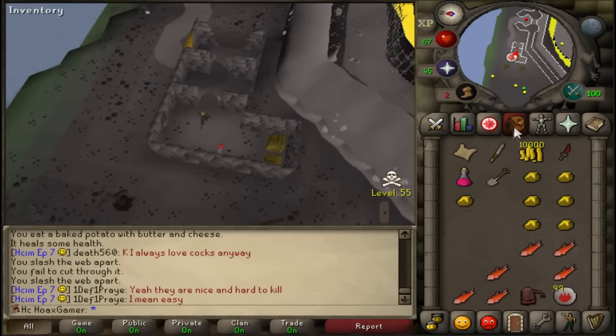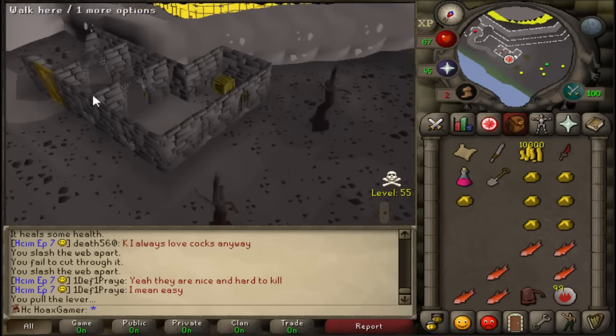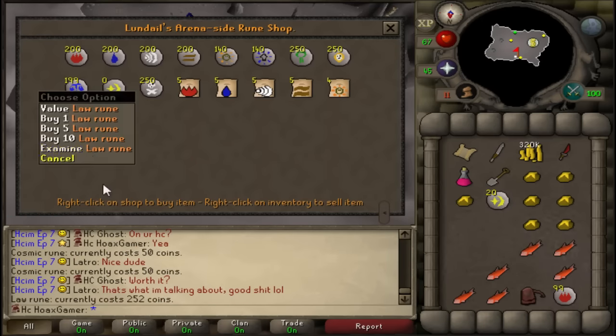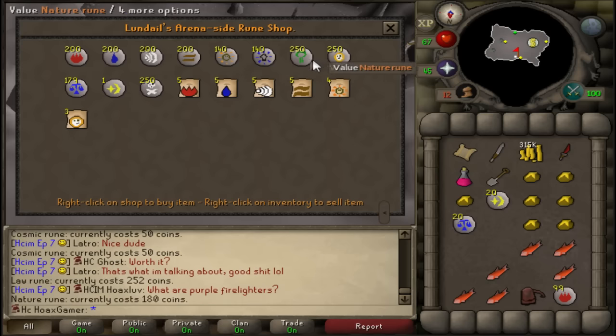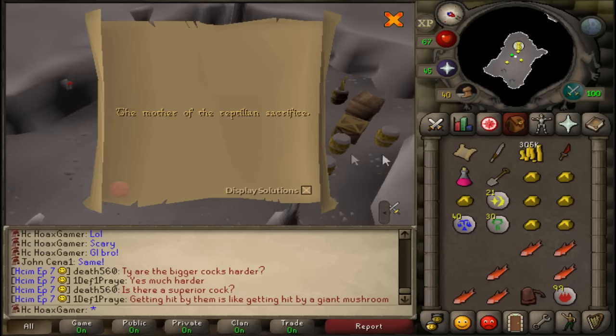I was actually really scared doing it — you guys thought I'd go alone? Come on, I got my own main. I would never go alone, that is really dumb — I'm not trying to risk this whole series just like that. Since I'm already at Mage Bank, might as well buy some runes. Going to spend some money on cosmic, law, and nature runes. Wait, you gotta be kidding me — I just risked my whole account and I cannot complete this clue. Well played, Jagex.